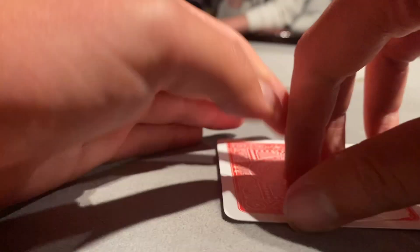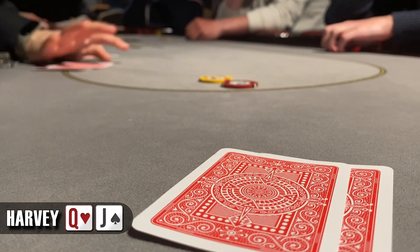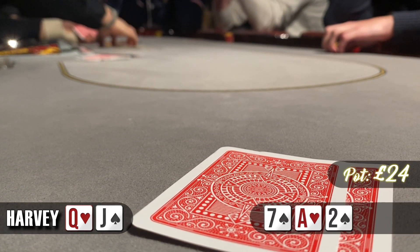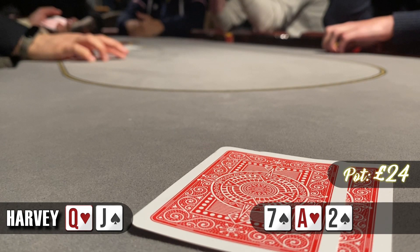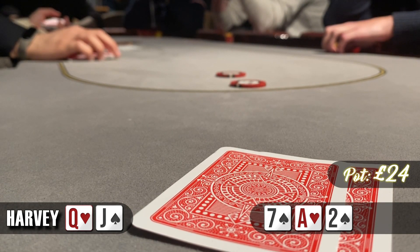We're in the low jack with queen-jack offsuit. I think that's good enough for a raise so I make it £6 to go. The button calls, the small blind calls and the big blind calls — so we're going four ways to a flop of 7, ace, 2 with two spades. It's worth noting these players have been very loose — a lot of them are friends that play at a home game, first time in a casino for a couple of them, playing very loose, any two cards, having a bit of fun. So when it checks to me I decide to go for a bet of £10 since I can have all the strong aces here.